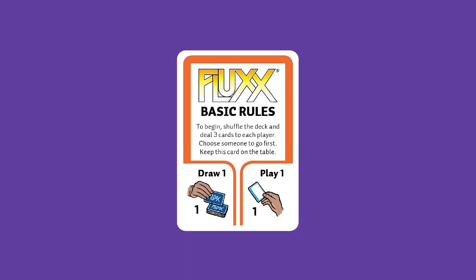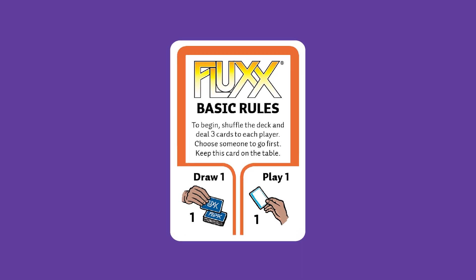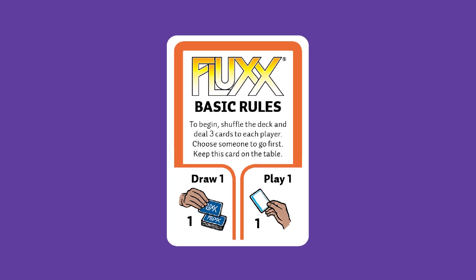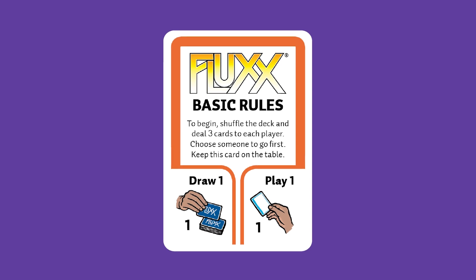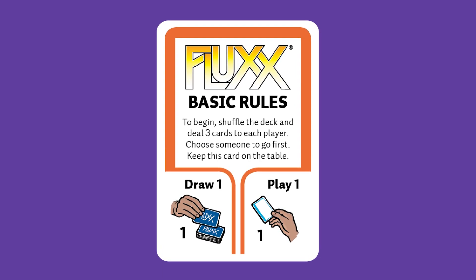To start, take a look at the basic rules card. It says to begin: shuffle the deck and deal three cards to each player. Choose someone to go first. Keep this card on the table — it has the basic starting rules of draw one and play one. That's really all the rules you need. Deal three cards each, put the basic rules on the table where everyone can see them, and the rest of the cards face down next to the basic rules to form a draw pile. Decide who goes first.